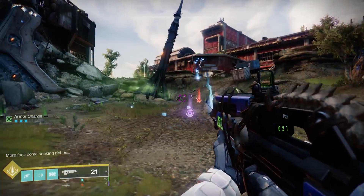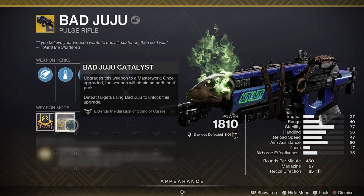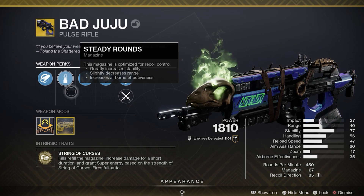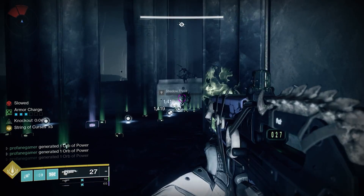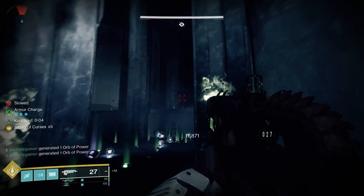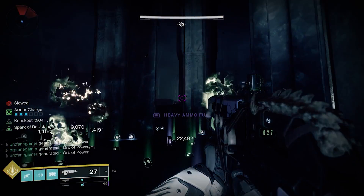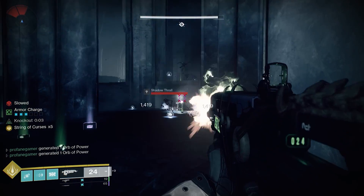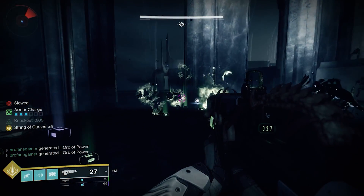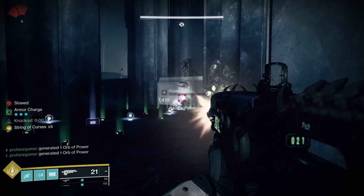Not only does this exotic have one of the most unique appearances, largely in part thanks to the crazy looking skull that's sitting right on the front of the barrel, but this exotic also comes with a mind-blowing interaction that even many veteran players are not aware of. And it's no surprise, because you will not find this weapon perk listed anywhere within the Bad Juju's description. Once the Bad Juju's catalyst has been unlocked, something gets triggered within the Bad Juju that causes it to randomly cause cursed thrall explosions when defeating enemies.